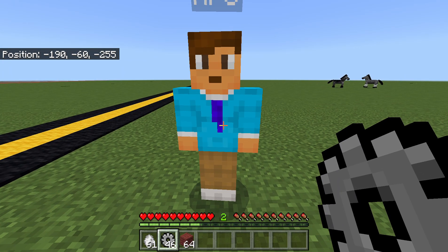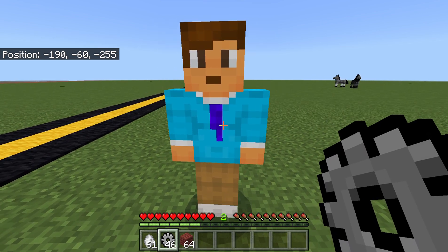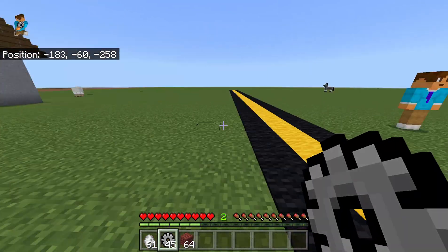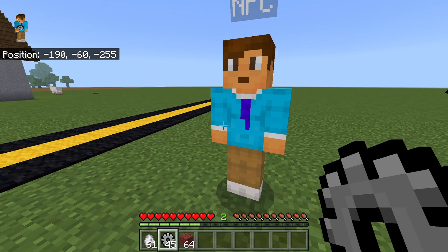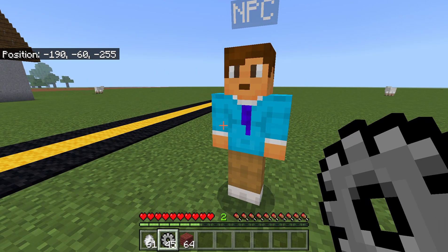Here's what's cool: I have 46 items in my inventory, but if I right-click and go back, it's now 45. It actually removes an item — the settings item — from my inventory when used.